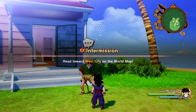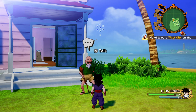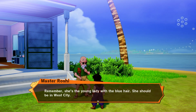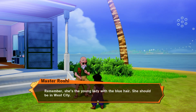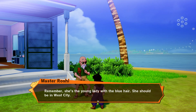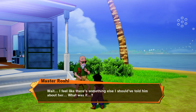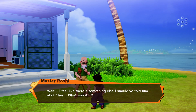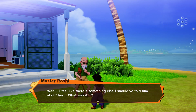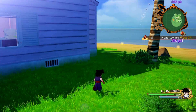Intermission: head toward West City on the world map. Before we go and call out this episode, let's go ahead and talk to Master Roshi again. She's the young lady with the blue hair — she should be in West City. So is it Bulma or is that Krillin's girlfriend? We're going to have to find out later.